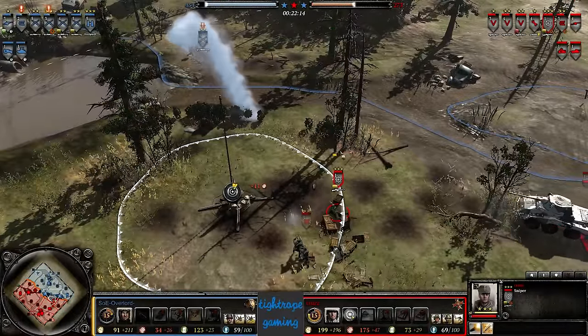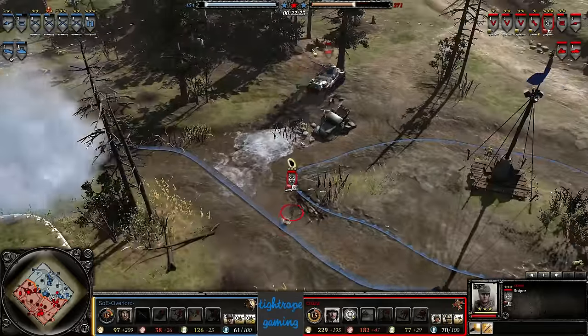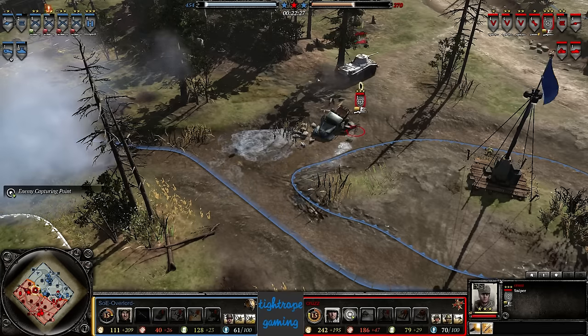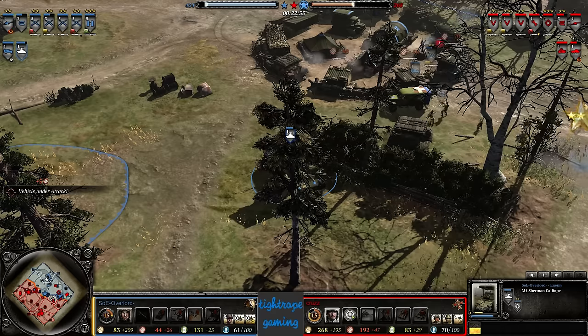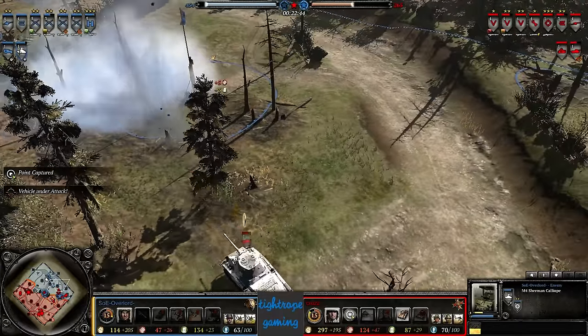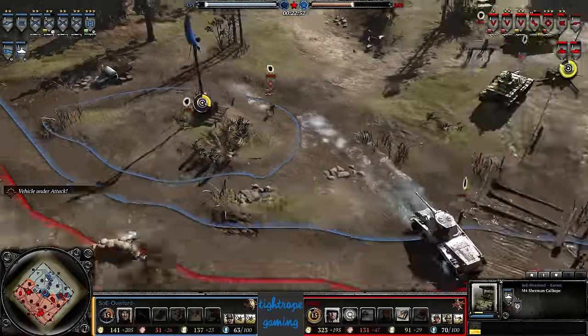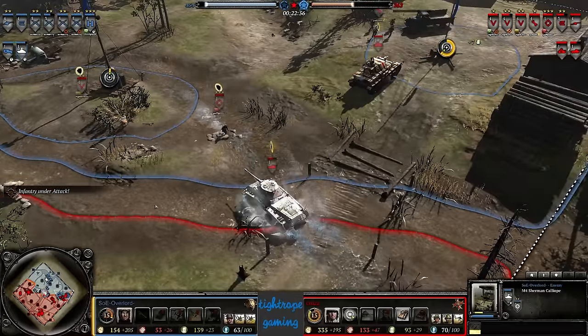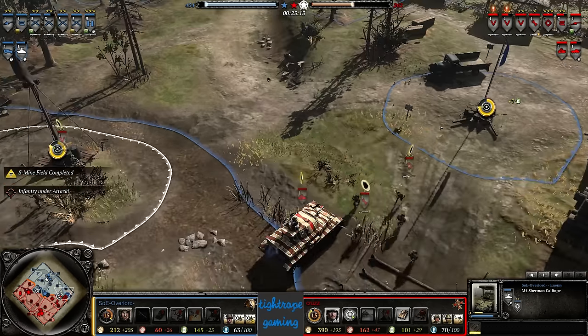This sniper is having a field day — 42 kills in 22 minutes, pretty much two kills a minute, and it hasn't been on the field since the first minute of the game. I'm kind of surprised Overlord's not using that decrew mechanism — also would be good to decrease the Calliope's manpower upkeep since it has taken one shot of damage. If we take a brief look at the tactical map, Cruz is starting to take control — that last Calliope barrage was well off target, so he's slowly taking control of the map.